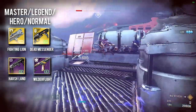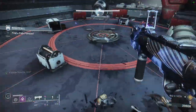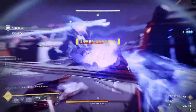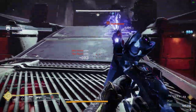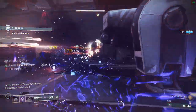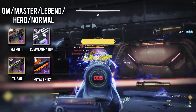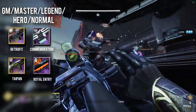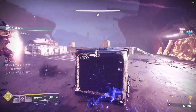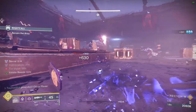I took Fighting Lion into a GM and it was pretty solid but not the most enjoyable experience, so I wouldn't recommend it for very hard content. Dead Messenger is an absolute ad-clear beast, especially when paired with Volatile rounds. Harsh Language and Wilderflight are also very strong if you want Repulsor Brace for the infinite overshields. For our heavy weapons, the best by far is Retrofit Escapade since you can use it as your primary weapon and play extremely aggressively — it melts champions even in Grandmaster and has excellent ammo economy. Commemoration is also craftable and rolls with very interesting perks like Reconstruction and Killing Tally. Lastly, Taipan and Royal Entry are the go-to if you prefer Linears or Rocket Launchers.